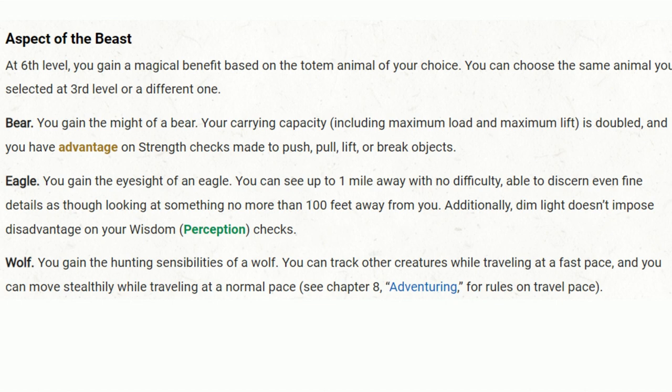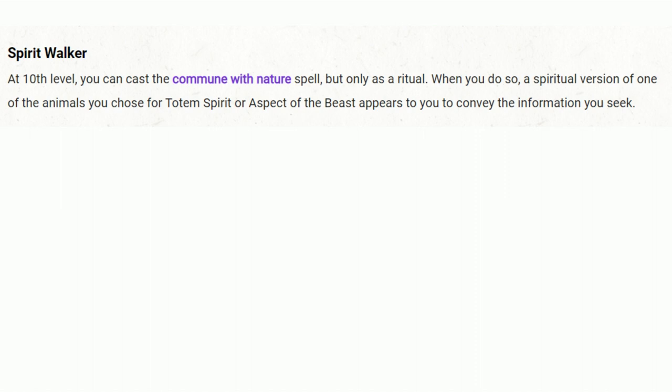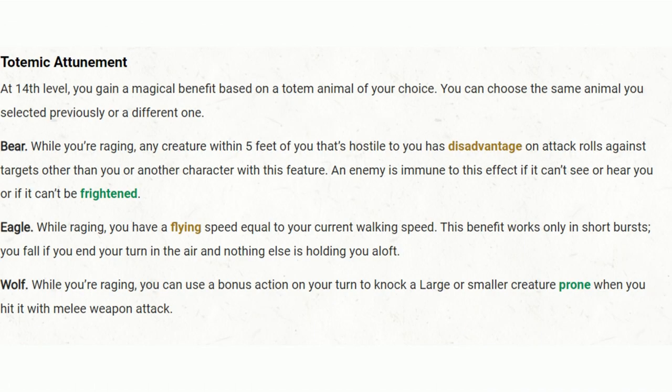You won't just be a warrior, but a bear-strong champion. By the time you hit 10th level, you'll become a Spirit Walker, meaning you can cast Commune with Nature as a ritual, and a spiritual version of your Totem animal appears to guide you. This ability takes your bond with nature to another level, making you a true Sentinel of the Wild. Finally, at 14th level, you reach Totemic Attunement. If you've stuck with the Bear, any hostile creature within 5 feet of you has disadvantage on attack rolls against targets other than you — protecting your allies just by being in the fight.